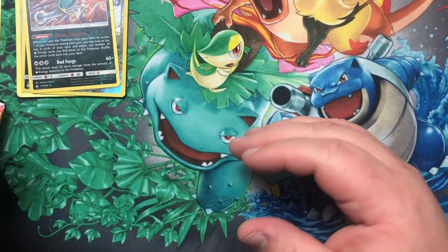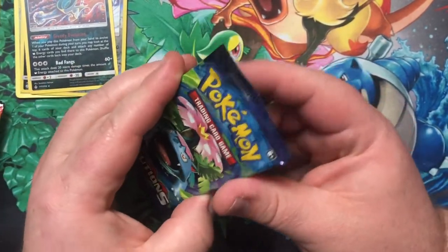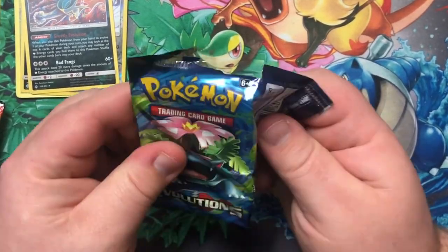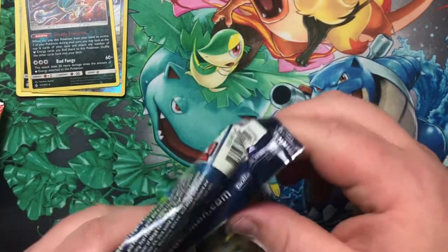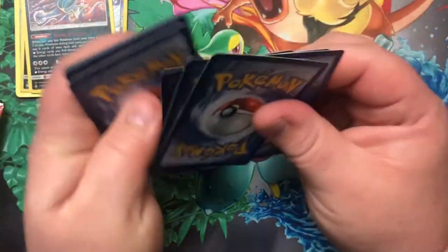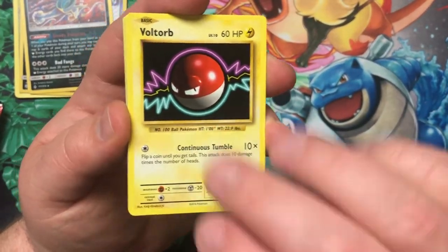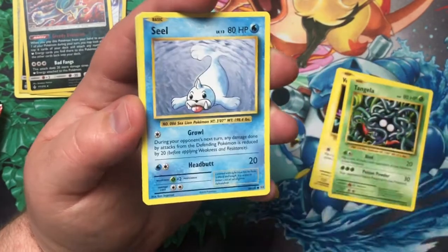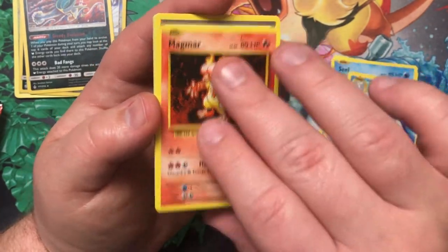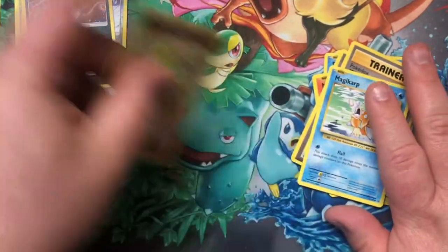It looks like we got the same pack selection — Unbroken Bonds, two Cosmic Eclipse, and an Evolutions. These boxes are still pretty easy to come by, though slowly starting to phase out at some Walmarts. If you're still searching for Unbroken Bonds, this is one of the few ways to get it. From Evolutions: Voltorb, Tangela, Poliwag, Seel, Rare Dewgong, Magmar, De-Evolution Spray, Pokédex, Magikarp, and a Reverse Holo Sandshrew.